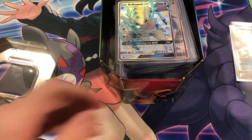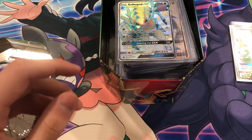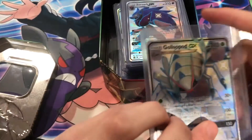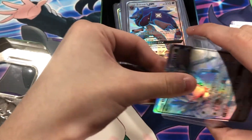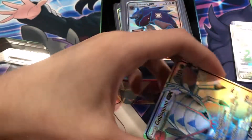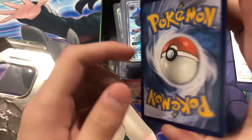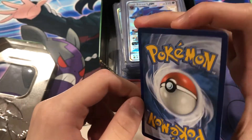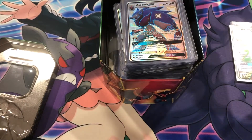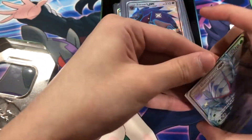I don't even think this was the best card and like that's a pretty awesome card already. Very happy with that. I'll put them back in the top loaders right after the video just so it goes a little bit faster. Golisopod GX from the Shiny Vault — Hidden Fates, I believe. Very nice, one of the more cheaper cards but again very nice condition.